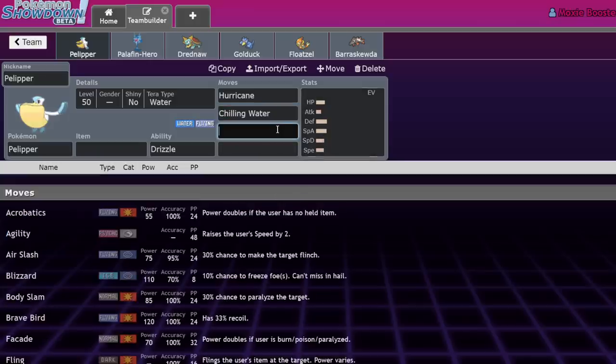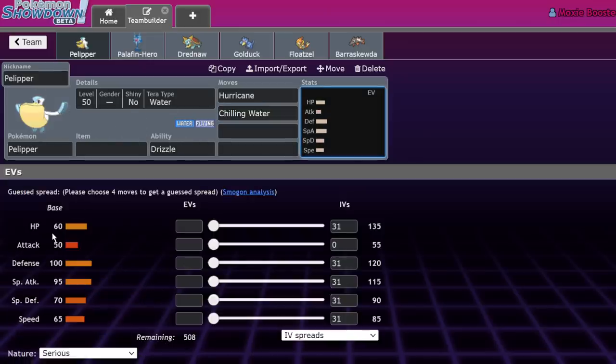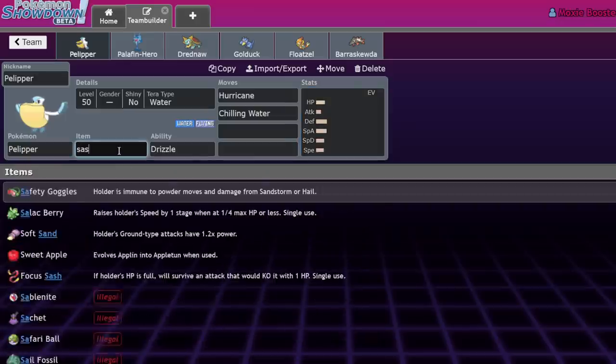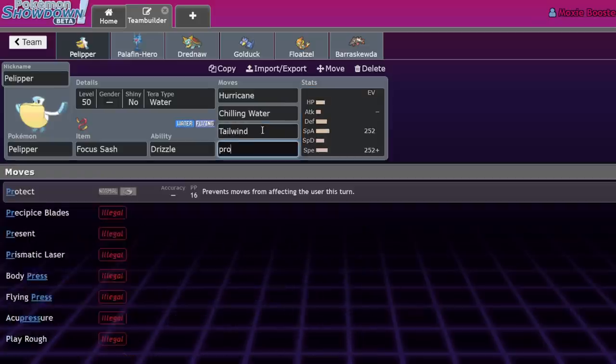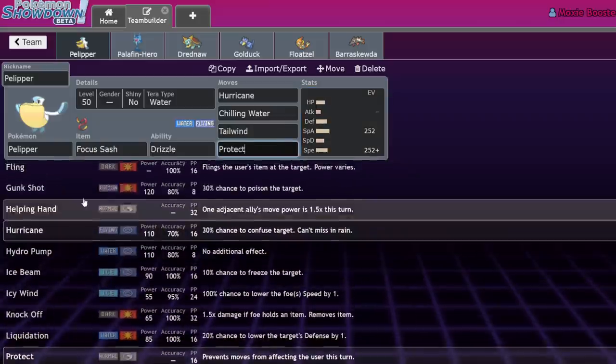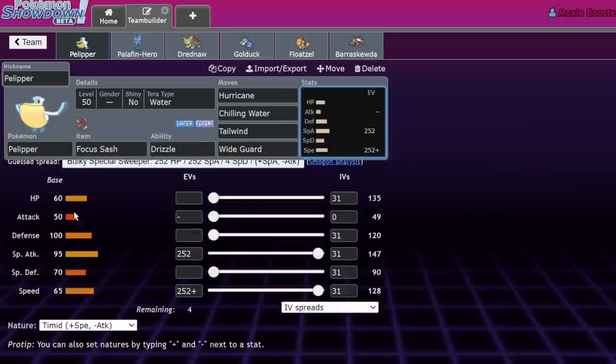Pelipper was also known for running Scald, but Scald has been deleted from every Pokemon's moveset except Volcanion. Pelipper now runs Chilling Water — a 50 base power move with a 100% chance to lower the target's Attack by one. Coming off STAB plus the rain boost, that's 1.5 times 1.5 — a pretty decent boost. A lot of Pelippers run it with Hurricane, Tailwind, and Wide Guard, which is quite popular for handling Goldenglow.